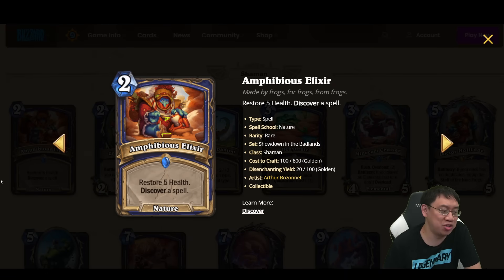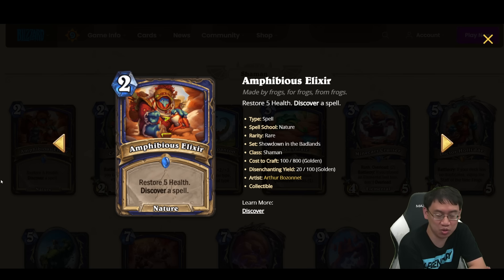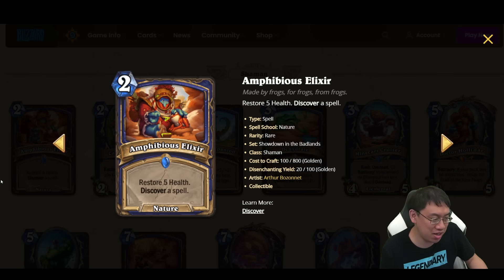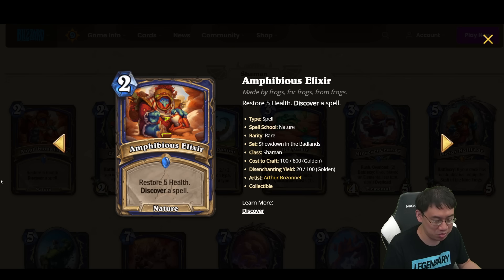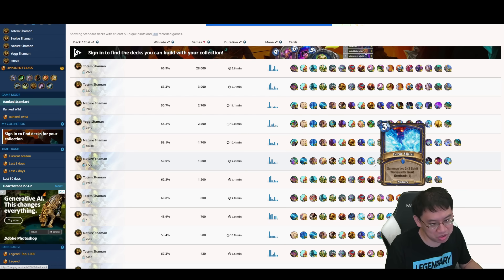We start with Amphibious Elixir, a 2 mana Nature spell: restore 5 health and discover a spell. We've had cards similar to this before, such as Priest's Renew — 1 mana restore 3 health, discover a spell — and that's pretty good. This is a Nature spell, so it could fit into Nature Shaman, which could certainly use some healing and sustain. It's a solid card, and could certainly make its way into Nature Shaman decks, which currently run a bunch of Nature spells and could use some survivability.